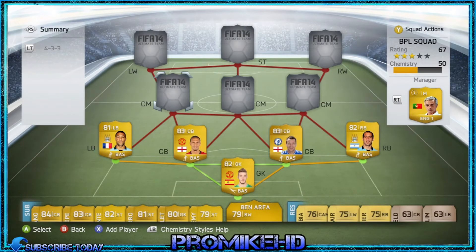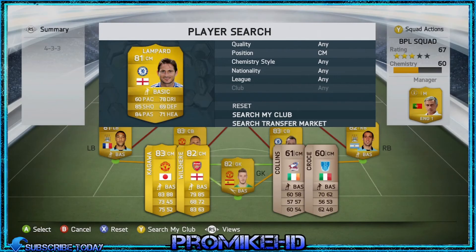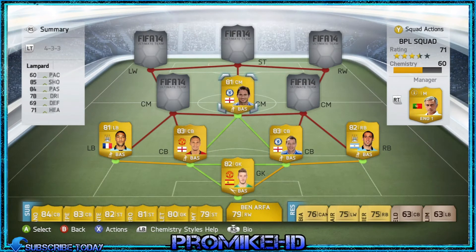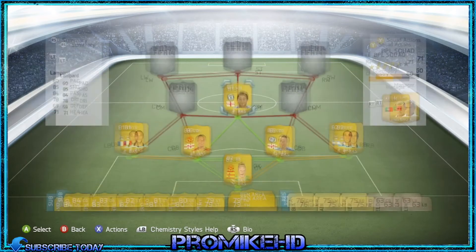My complete central midfielder has to be Lampard, because he is good with his left foot and his right foot. He's got a four-star weak foot and three-star skill moves, which can be useful for dribbling and passing through to my striker or wingers. The 85 shooting and 84 passing is great for 900 coins — it's Frank Lampard, he's an absolute legend.